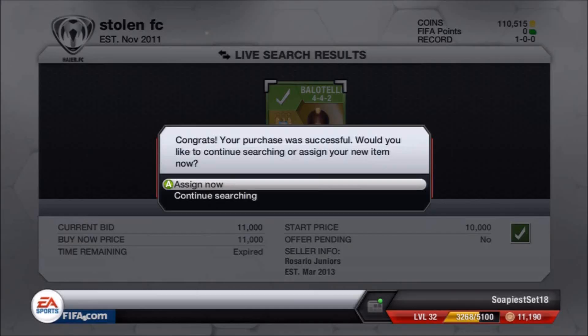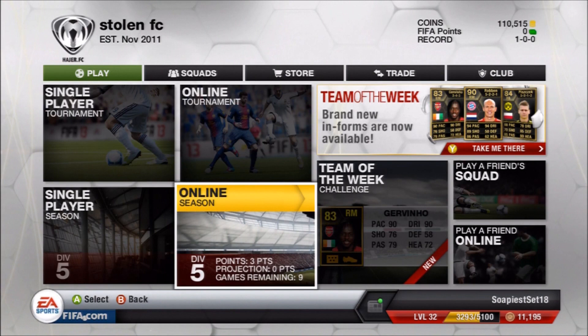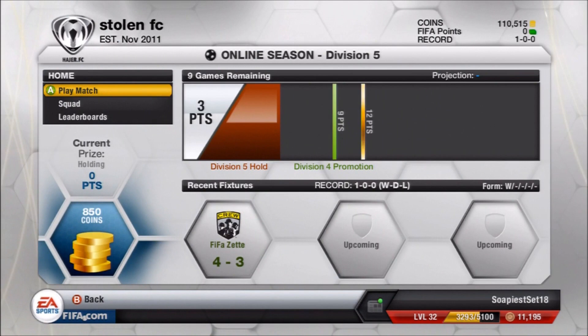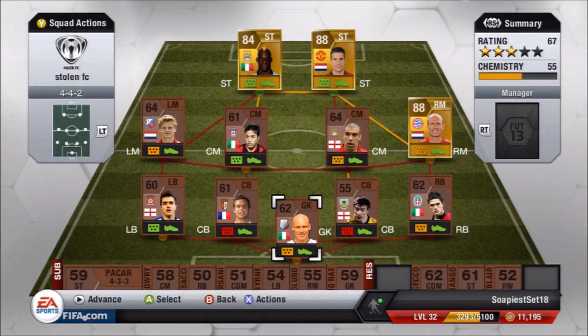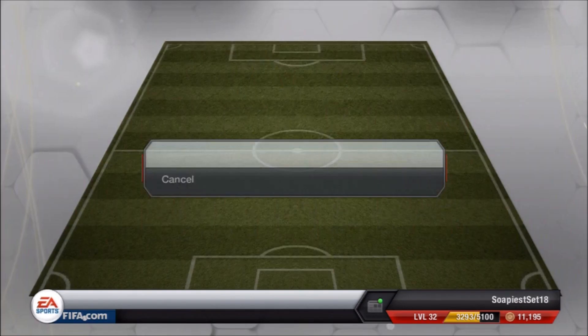Here you go — you can see we pick up Balotelli. Coins guys, I will tell you now, I will have an unlimited supply of coins in this. So no matter what players we get up against or what we get drawn at random off Futhead, it will not matter — we will definitely get what we need. And this is how the squad is now looking. I'm just rotating the dodgy bronze guys I started with and putting players in the right positions.